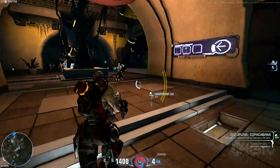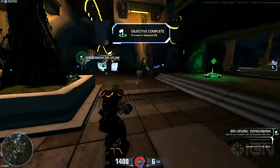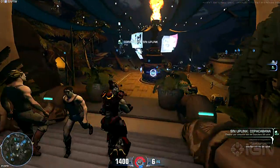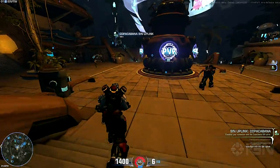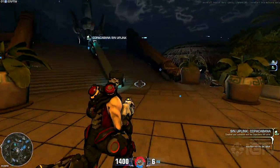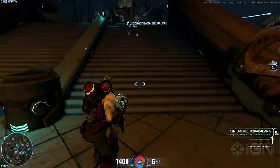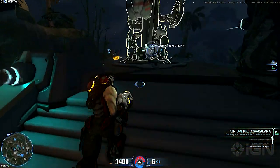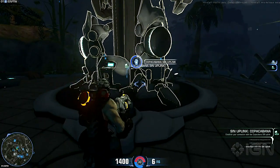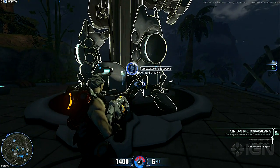The Crater ability lets you slam down into the ground, and it does more damage the higher you are when you initialize it. When you trigger it from nice and high, it does three to five times as much damage. The trade-off is that the time you're spending to charge up the damage is time you're not attacking — though you can still be firing your gun from up there using the jump jets while you're in the air.